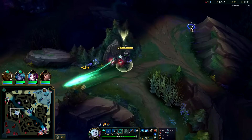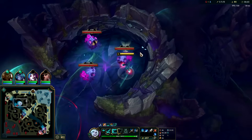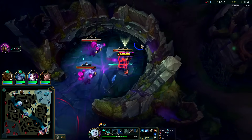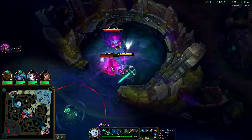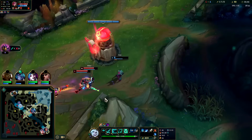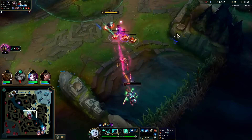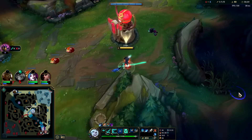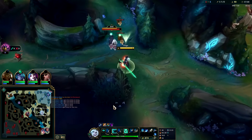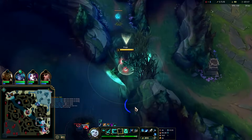The first camp you take gives a decent amount of XP. Mord might come over here - never mind, we're fine. They might have vision of me doing this so I'll just leave it. She's going to go to her bot side jungle or gank, so we'll skip a camp - a kill's worth more than a camp. She's going to go to her bot side or she just straight up ran.